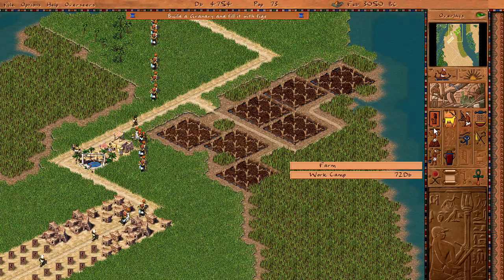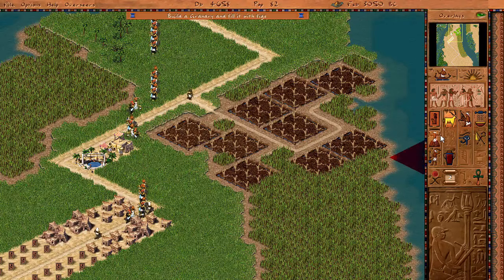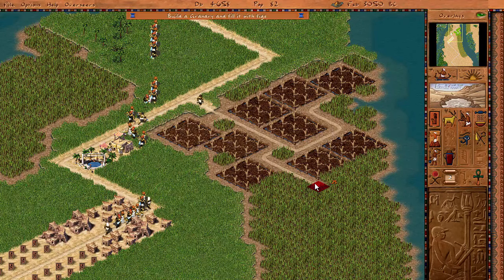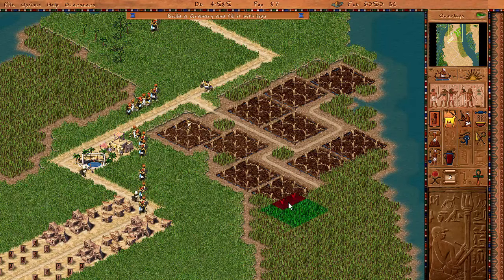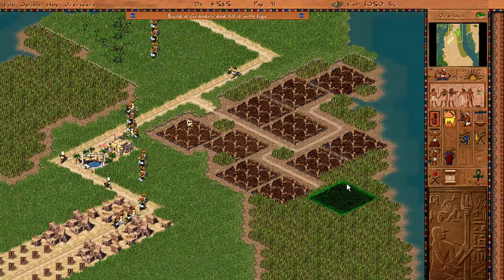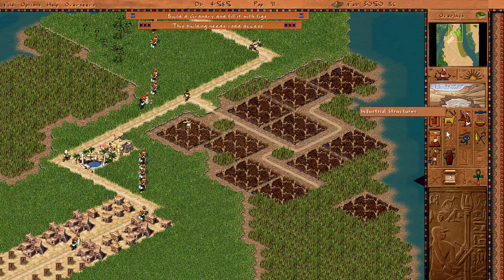It needs to be kind of reachable by roads, so we have to finagle it around. We're going to make tons and tons of this stuff, because the Nile thing is like a seasonal thing. As soon as the agricultural season is up, then we're fucked. And I probably shouldn't have put that there, actually.